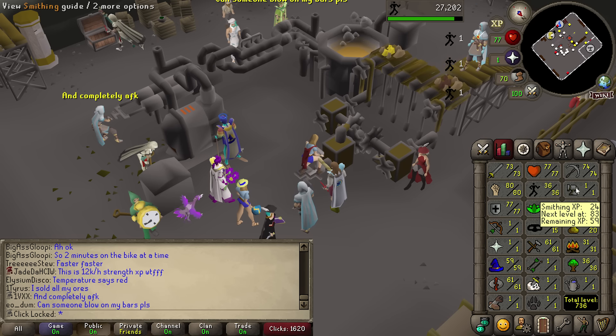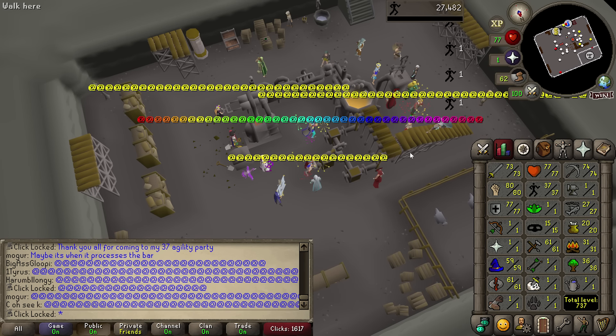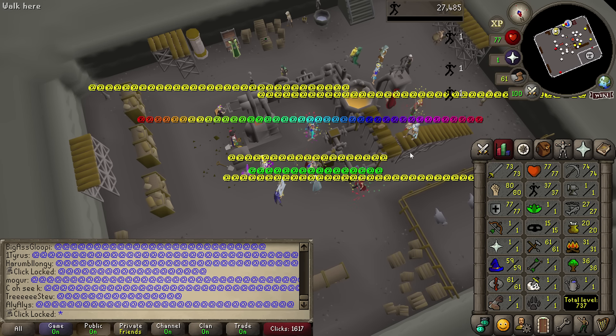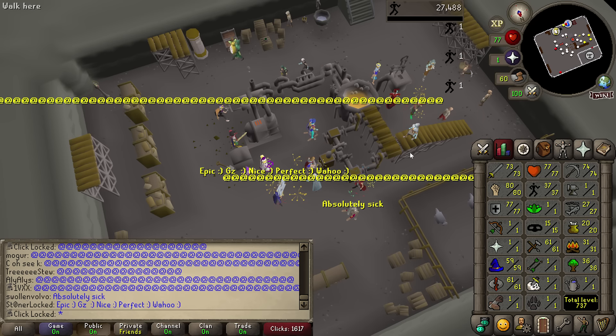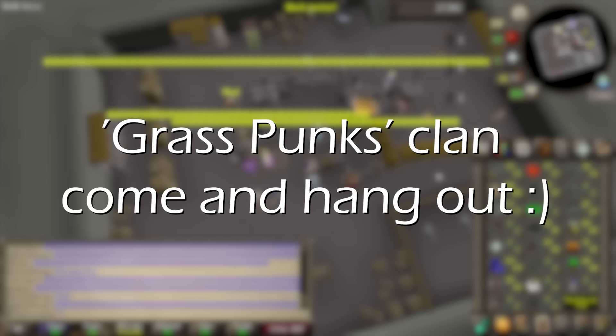I'm getting smithing XP! I'm getting a bunch of smithing XP — this is my smithing training method. Technically I could get a bunch of XP without doing anything if I just sit on the pump for 6 hours while other people train smithing. You better on the ClickLocked account. Everyone's here celebrating my 37 agility.